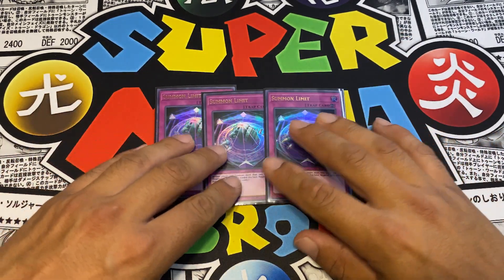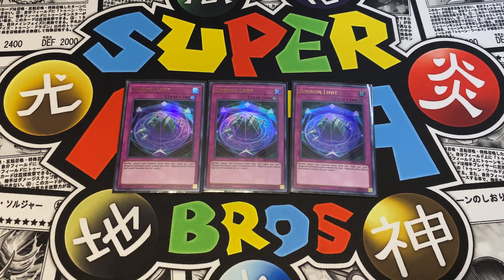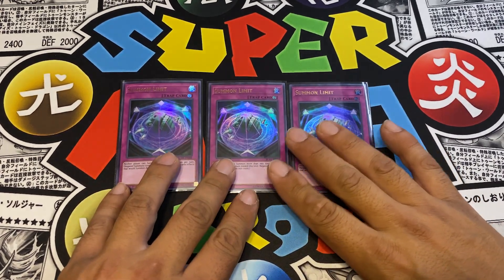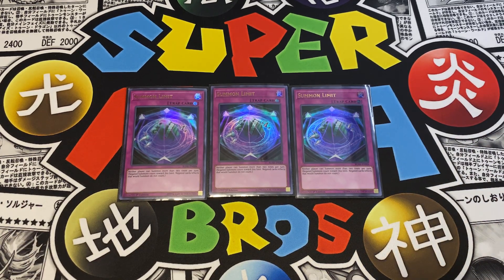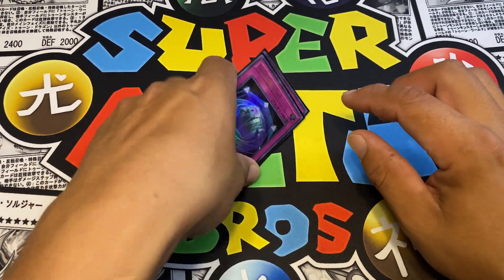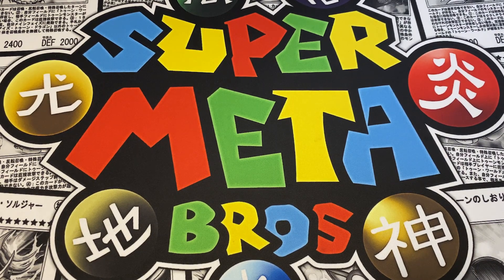For traps in the side, I start with three Summon Limit. I really contemplated playing this in the main but I like to go second and draw that sixth card. This card is for when you know you have to go first and your opponent is playing a deck that does a lot of special or normal summoning. Summon Limit restricts both players to two summons per turn, causing your opponent to have to play around it or remove it before going after Toon Kingdom.